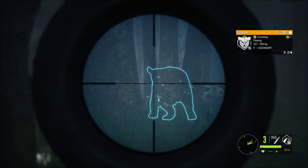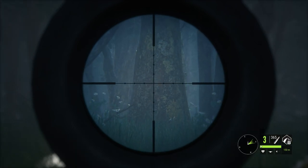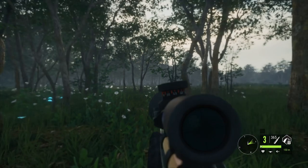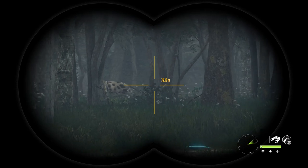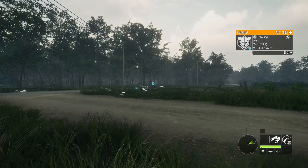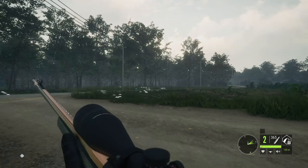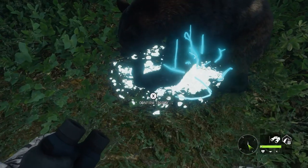I chased him for a long time trying to get a shot. The first opportunity I took must have been blocked by a tree — the hitbox caught it. Chased him down again, made him go alert, and he stood up. I adjusted my shot and managed to drop him on the spot with a heart shot using the .300, which just did a fantastic job as it always does.